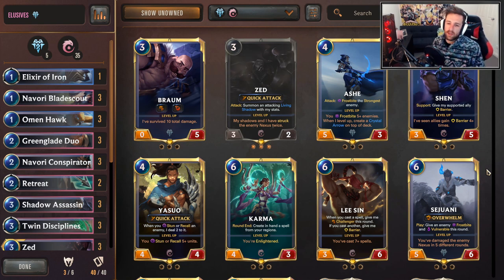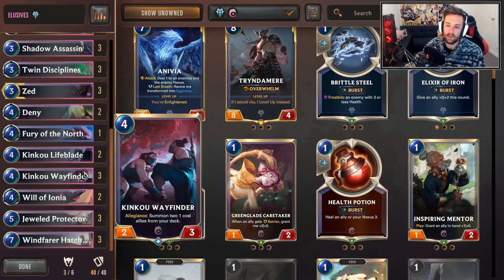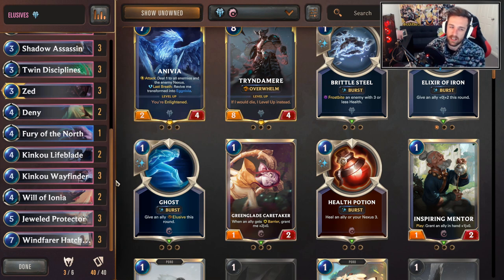Anybody that wasn't playing in the earlier days of Runeterra probably might not have seen this very often. This is King Cow Elusives — the original Elusive strategy that was quite potent on ladder for the longest time and a very effective deck. Tier 1 multiple times, and this is going to be just kind of like the very same core.